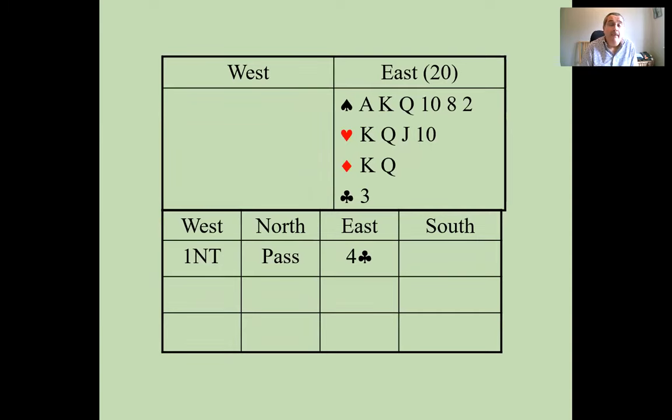Here's a hand where you might be thinking about using Gerber. Your partner opens one no trump with 12 to 14 points, and you've got 20 points and a fantastic spade suit. This is the kind of hand where you can use Gerber, because all you really want to find out is how many aces your partner has. You can go straight into four clubs here. Suppose your partner responds four spades — that shows two aces.